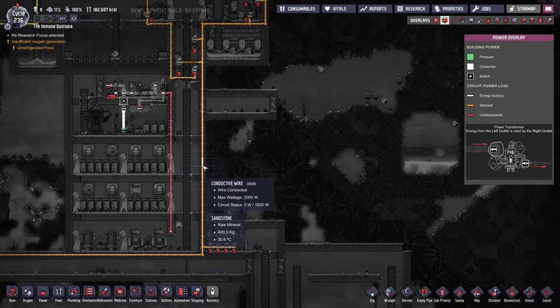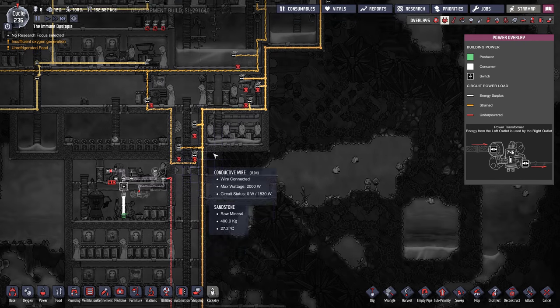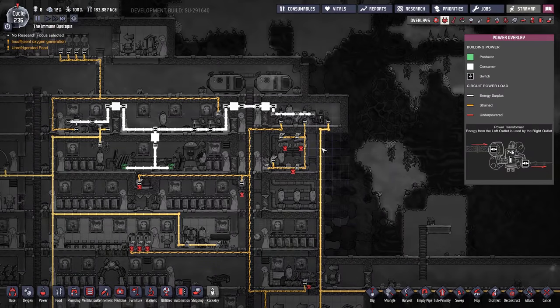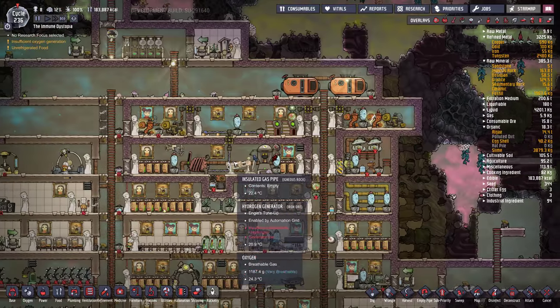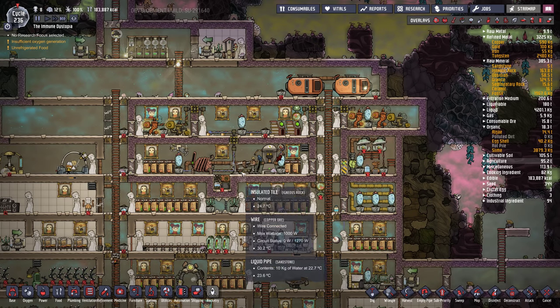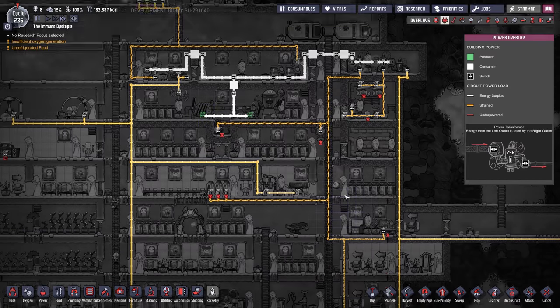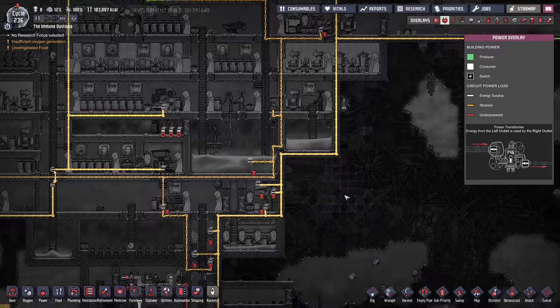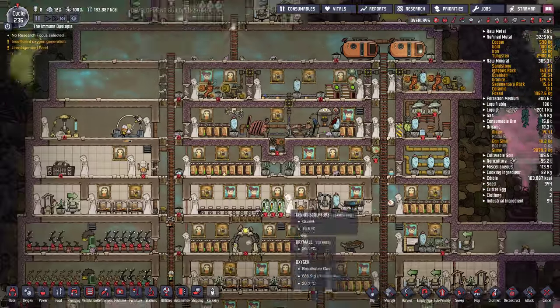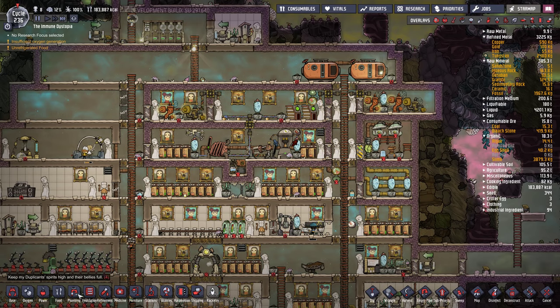I see we've got a power outage here. Lack of power — probably because I took all the batteries out. But the batteries aren't the issue; there's not enough power generation. When there's no hydrogen, we've only got one coal generator powering the whole base. I'd probably put in another coal generator. We've got 15 tons of coal in consumable ore, and once we get a hatch farm going, that'll generate some coal for us.